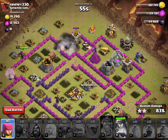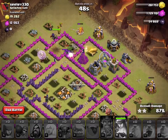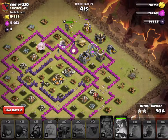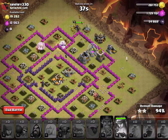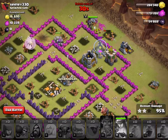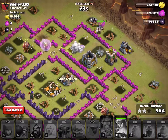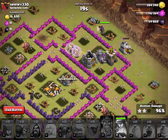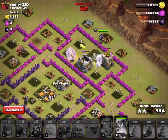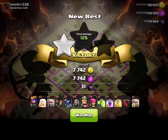I only have 58 seconds left, I don't know if I'm going to make it, but I'll do my best. I still have another archer I can use — I'm going to bring them in. 88% with 45 seconds left. I really need to break through. My healers are now following the golem around. 30 seconds left — I have 20 seconds left and all I really have is the archer queen at this point. Yeah, I'm going to get it — 3 stars on this attack! That was a pretty close one.